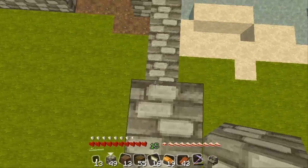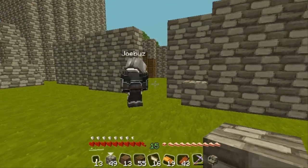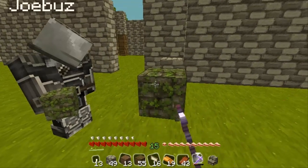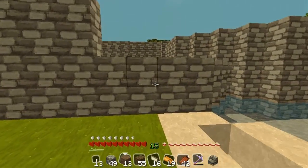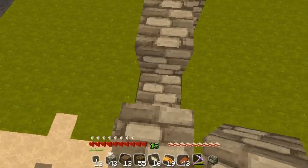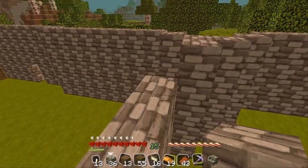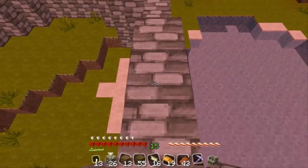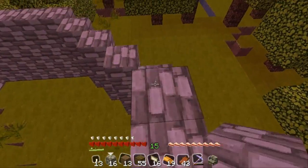Oh dude! Look at this — what could we use it for? Some secret underground entrance, full of mossy stone. That sounds pretty sexy — this could go in here. Oh jeez, it's getting night again. We'll brave it out because we are champions of the world! We are the champions, my friends.